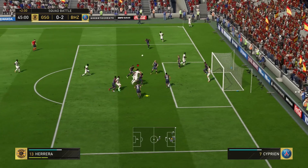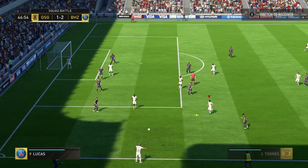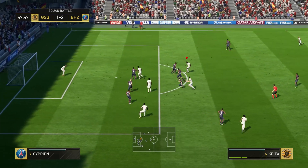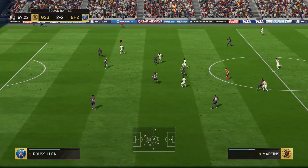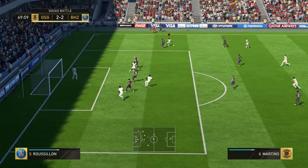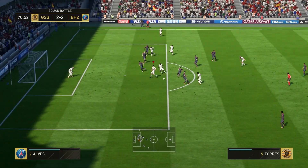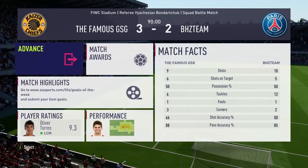I didn't get the best start to this match — I went down 2-0. The second goal the AI scored was absolutely ridiculous; it just fell down and was fired into the top corner. But I got a goal just before halftime, and just after halftime I got a bit of luck on the pass to make it 2-2. In the 69th minute, Gelson Martins with a Cruyff turn, some pass-and-move play, and with the AI defense not organized on the counter, I found Torres and he made it 3-2. That was how the match ended.